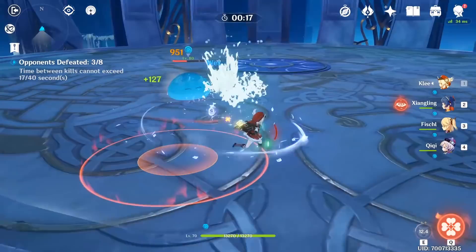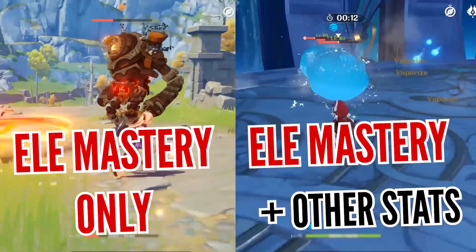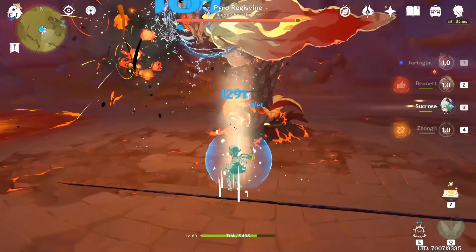On the other hand, there are only two amplifying reactions: melt and vaporize. Instead of showing up as a separate damage number, they amplify the next elemental attack you deal. The biggest difference between the two groups is that even though both use elemental mastery to increase effectiveness, only melt and vaporize also take into account every other stat on your character. This is why amplifying reactions are currently considered superior in terms of damage.